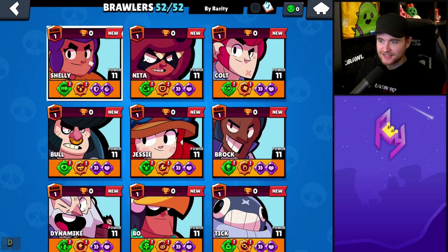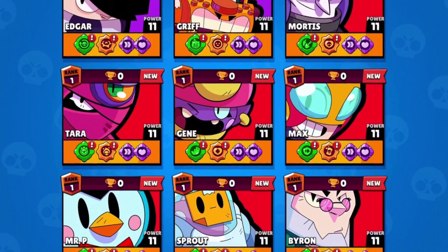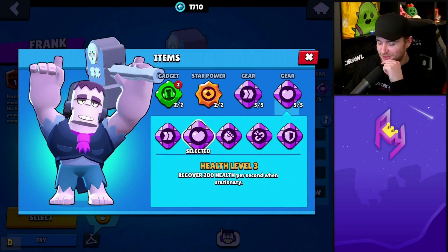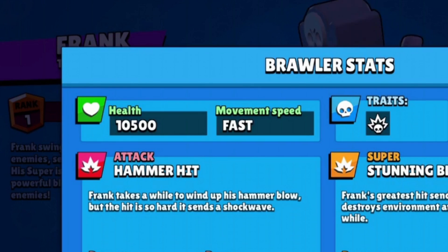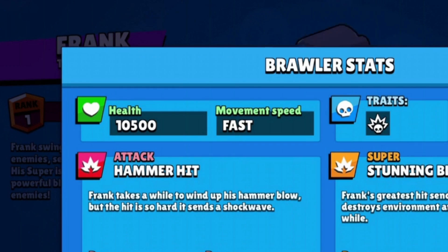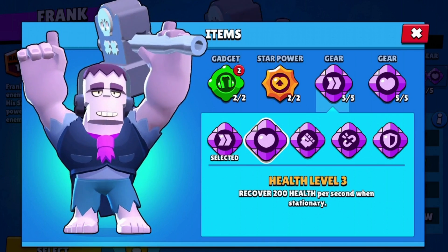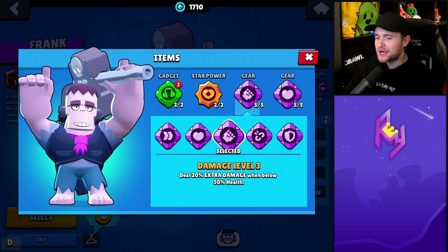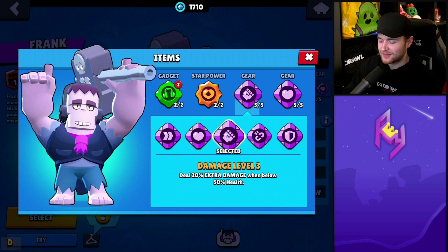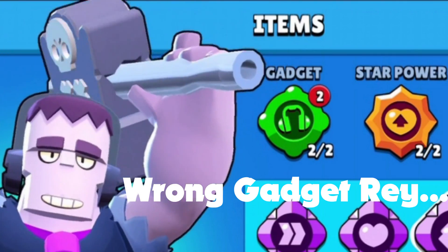Now that we understand unlocking gears and leveling them up, it's time to get into the fun. Thankfully we're on the dev build, so we have everything maxed out. Let's get Frank a really fun build. At power level 11 his HP is going to be insane with the sponge gadget — 10,500 base HP. Let's build around his health with the health gear at level 3, recovering 200 HP per second when stationary.